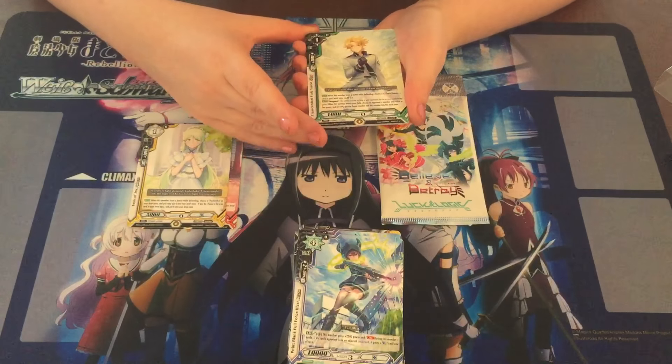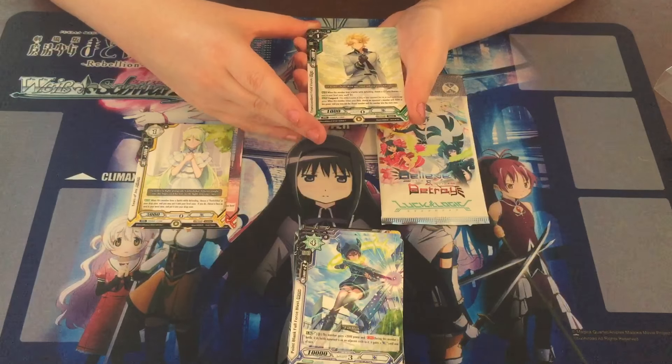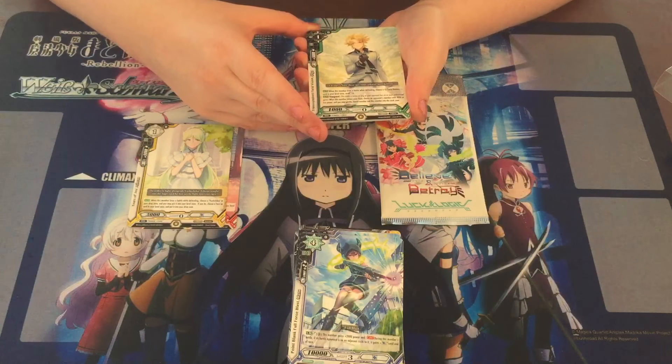When this member loses a battle while defending, choose a Tetra Heaven card in your level zone and stand it. This is green, so I don't know if this goes with the trial deck. Green might be another version of Tetra Heaven. And he's got a Vanguard ability: when this member enters your field, choose an opponent's member with 4,000 or less power, and you may return the chosen member and this member into stock. Even though you're building up your own stock, you're getting rid of your opponent's stuff.